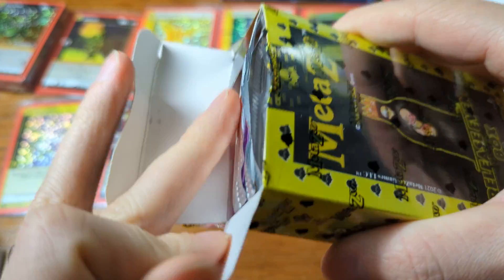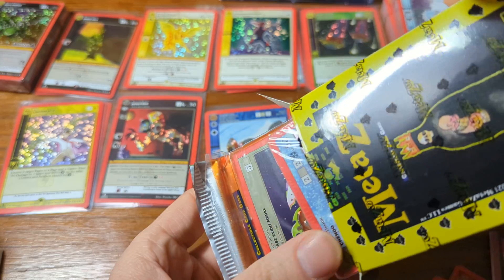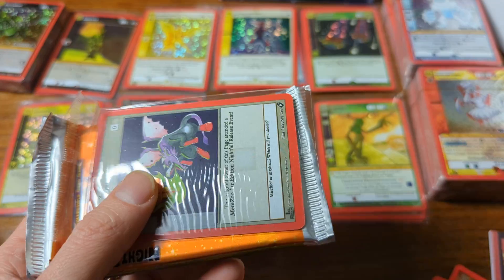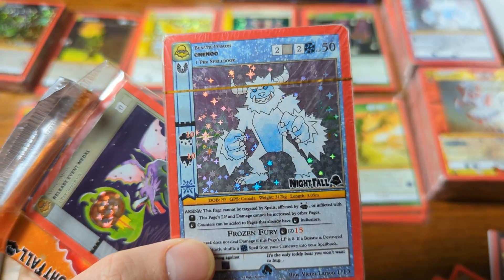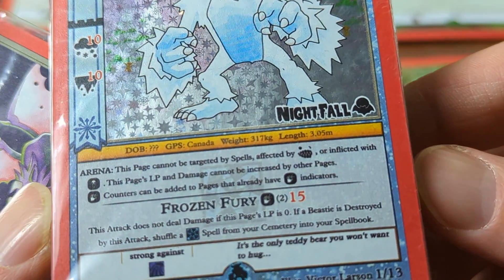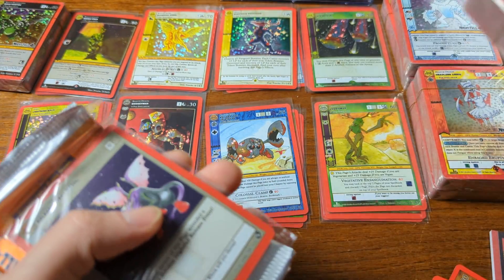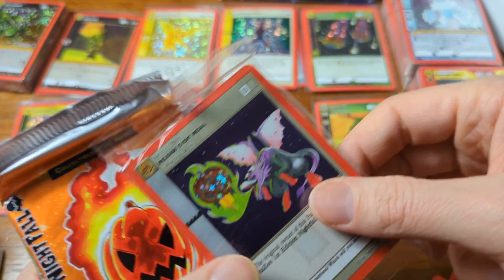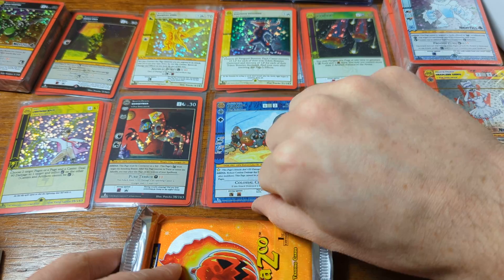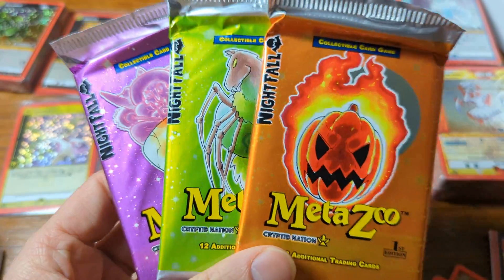If you haven't heard, MetaZoo has a special fourth wall mechanic — it's actually all over the game. Certain cards have a fourth wall element, which basically means they do something if an element outside of the game happens. So if it's snowing, this happens. Or if it's raining, this happens. And that's one of the reasons why people cite that MetaZoo's game is just a little weird or standoffish.